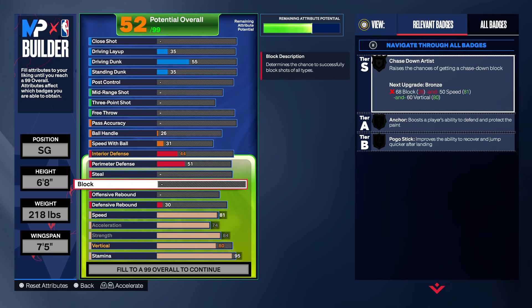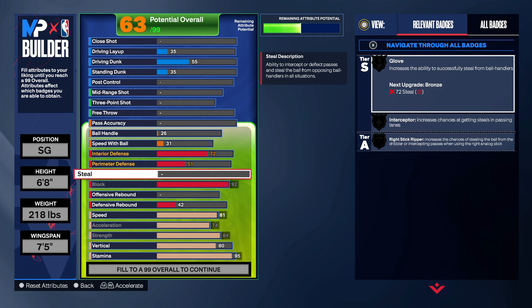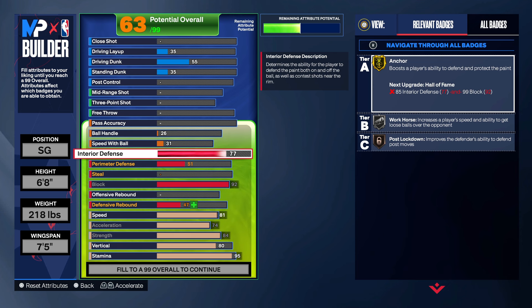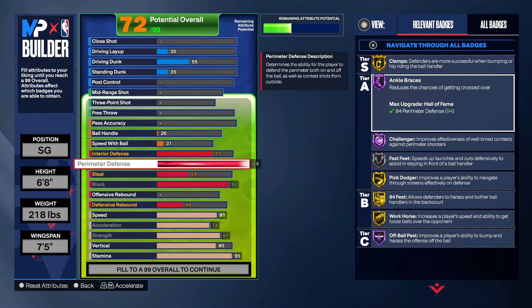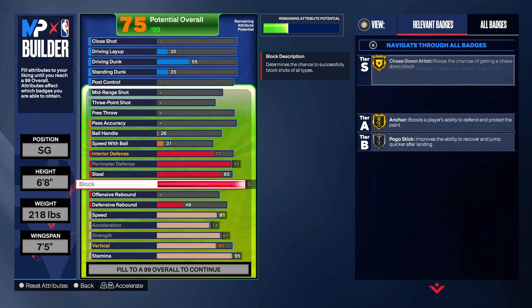This is fire. And the crazy thing is you could really score on this build. We got a 92 block on this one — you getting gold chase down. You getting gold anchor, and you gonna put the perimeter up to 94. That's giving you gold clamps, Hall of Fame challenger, gold pig dodger, 85 steal.